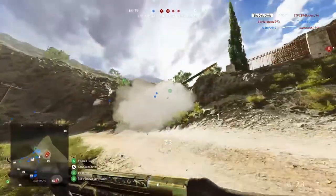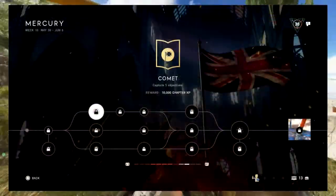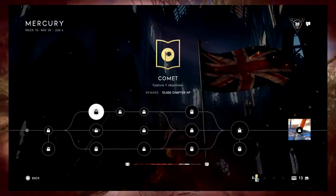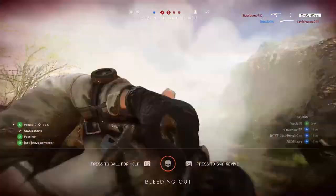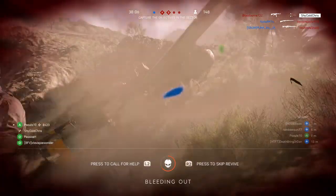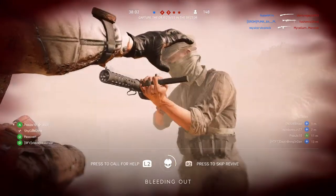And of course, you have three paths to take, and we're starting with the top one, where you have to capture five objectives, which is relatively easy. You can play Conquest, Breakthrough — Domination's gone — basically play Conquest, Squad Conquest, or Breakthrough, and you'll get it done easily.